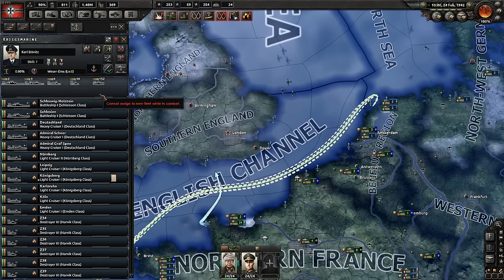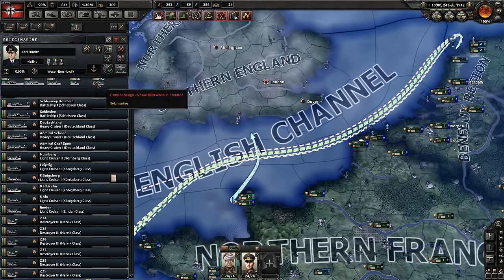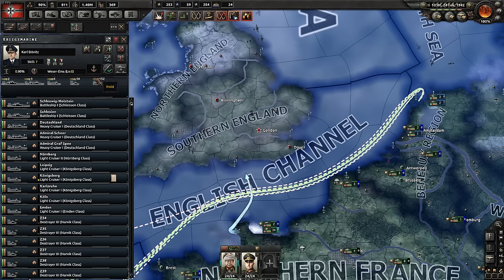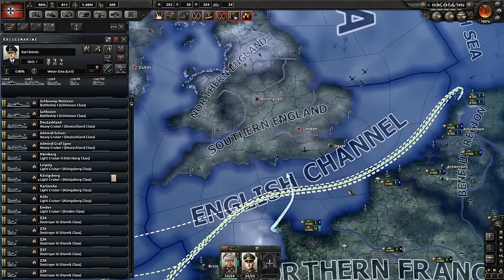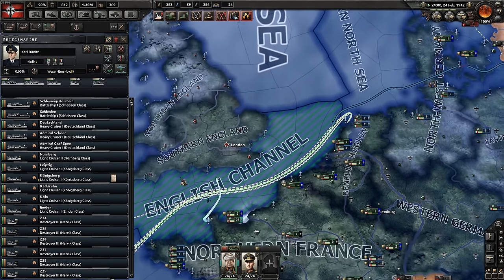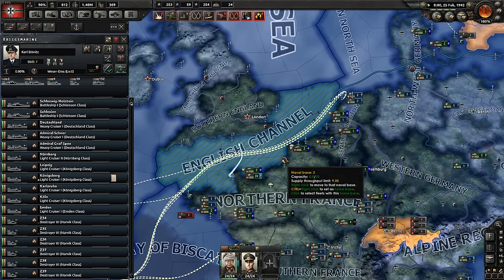Submarines are particularly great because they will count as naval superiority in a region and they're very difficult to hit. That means you'll be able to hold naval superiority in a region for a long period of time — well, until they whittle down the amount of submarines you've got. We're going to go for a convoy escort, and what this means is they're going to try their absolute best to help escorts out and avoid the main fleet of the enemy.